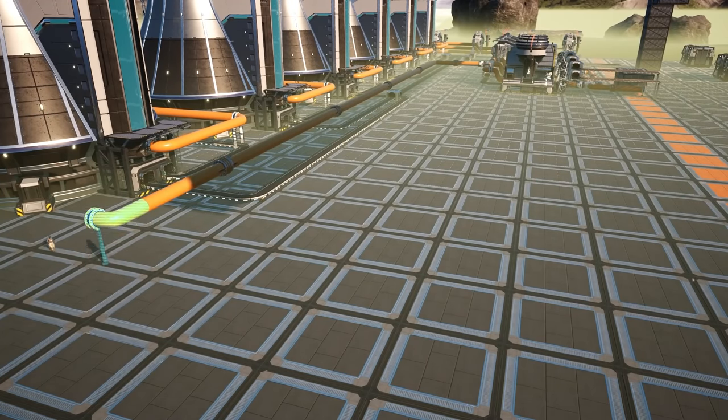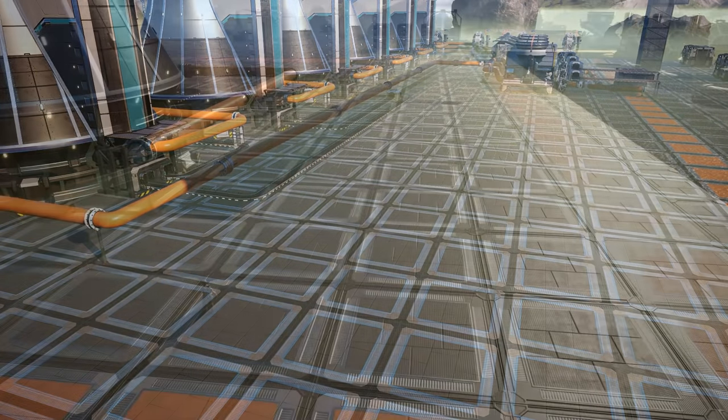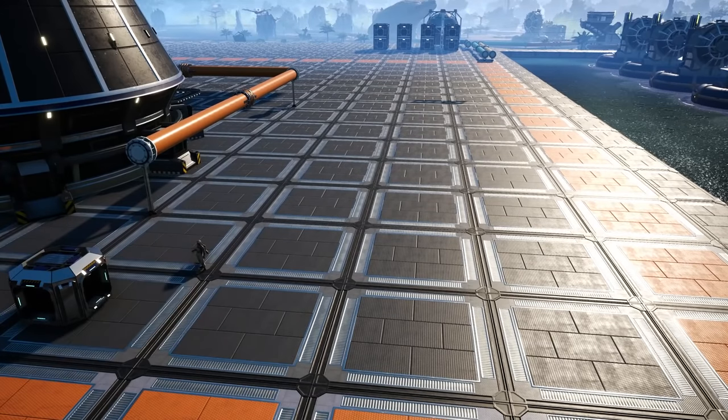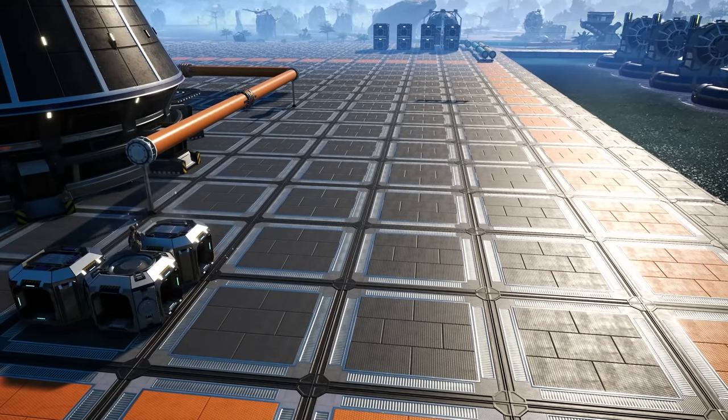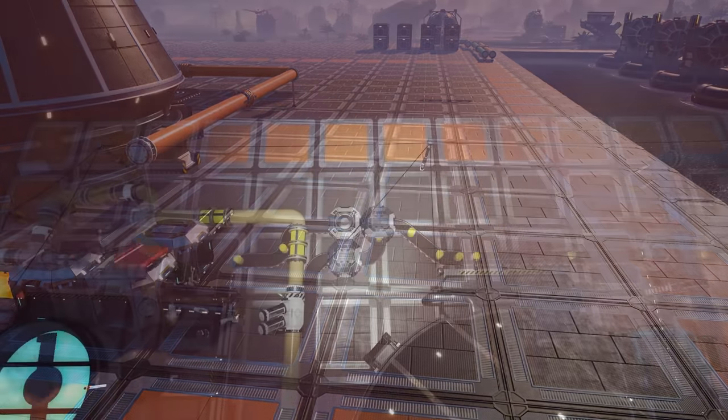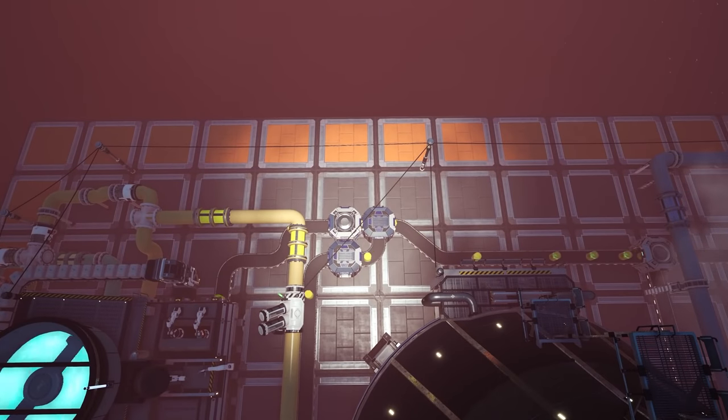So let's deal with the waste now. To recycle the waste uranium, we will need to place a blender with the inputs facing the bottom of the grid in the top left-hand corner. At this point we will create a load balancer for the waste line, creating a 3 to 1 ratio of waste heading to the blender.